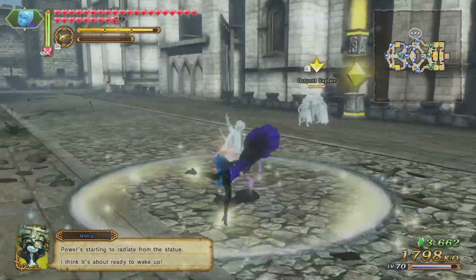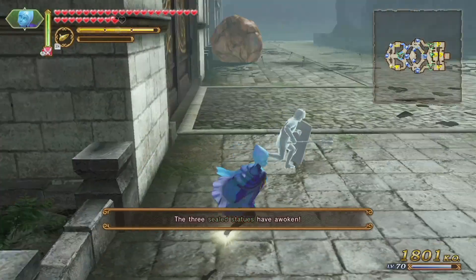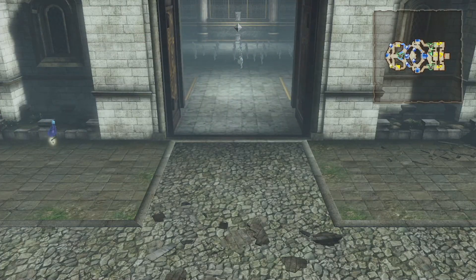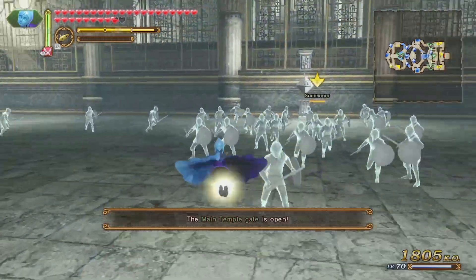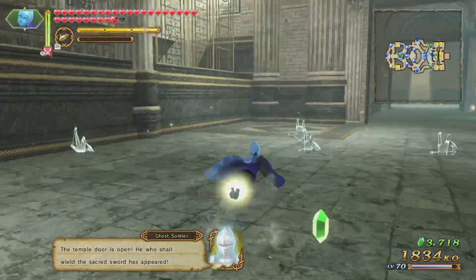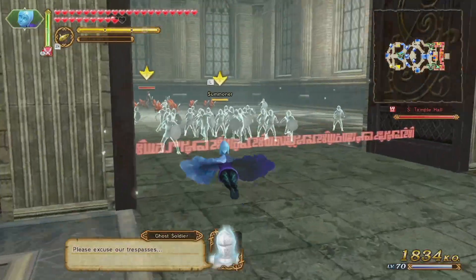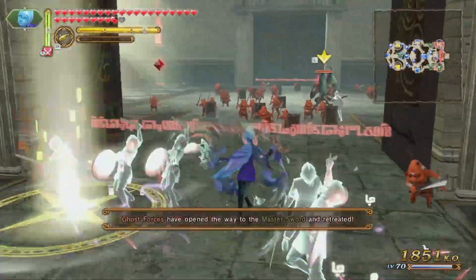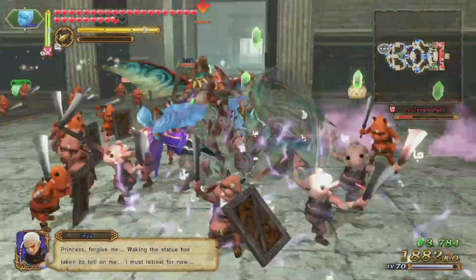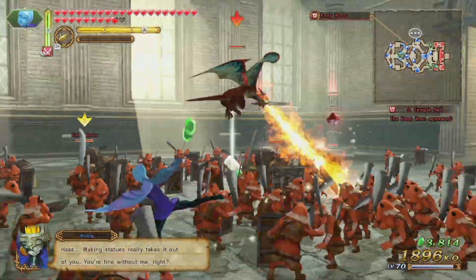That more or less completes the hardest part of the objective that I don't like, which is making sure they stay above 50% health or whatever. I actually did more than that — I didn't just keep them out of danger, I kept them out of 50% health. Now we're going to take the guys out in here a bit. The only thing I want to do is make sure I get 2,000 KOs before the Temple of the Sacred Sword opens up. This will allow me to get the Skulltula for it right away rather than having to wait on it. That being said, I don't want to take too long either.